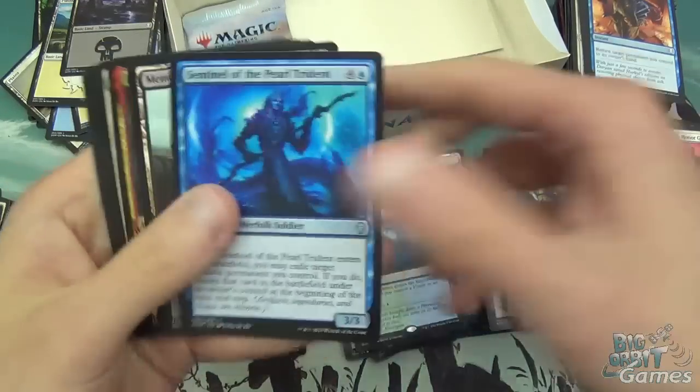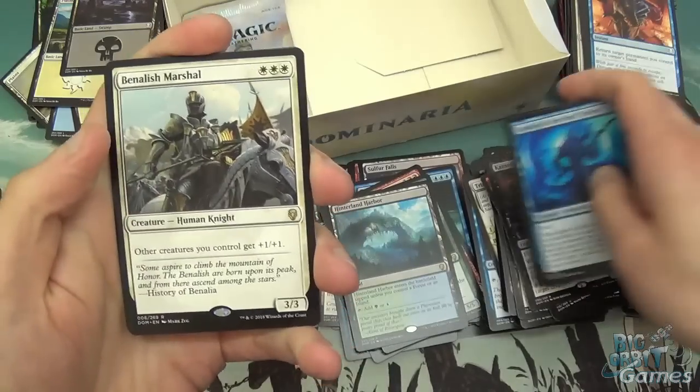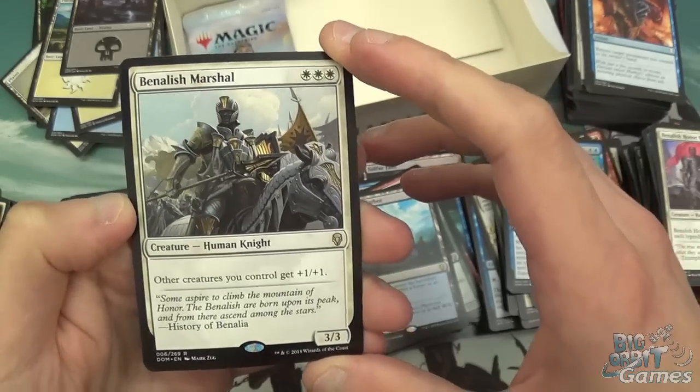Sentinel of the Pearl Trident, Memorial to Folly, Halar the Firefletcher, and a Benalish Marshal as our rare — three white for a 3/3. Other creatures you control get +1/+1. Just a solid Anthem effect.